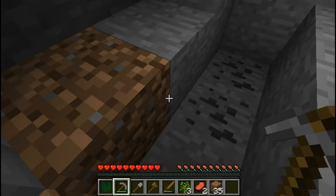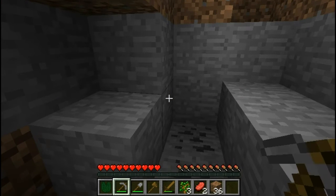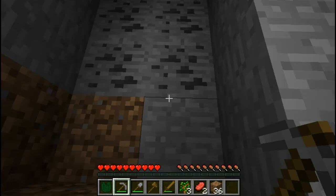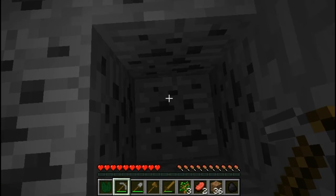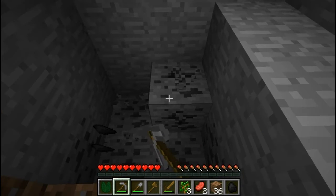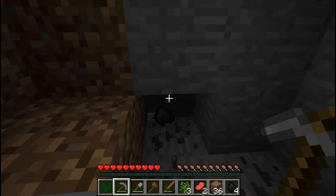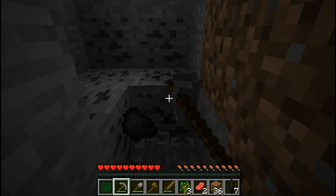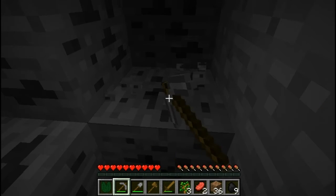Here we go, this is what I was looking for. This dirty-looking stone here — when you break it up with a pickaxe, it gives you coal. And it's usually in a large cluster, like you're seeing right now. Since it's a fairly worthless material, it'll be really easy to find.